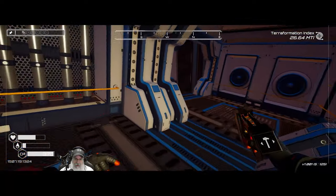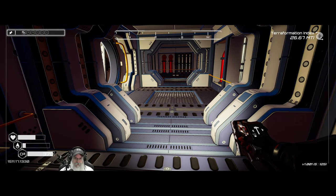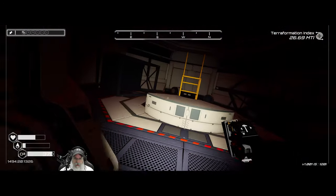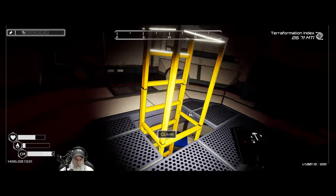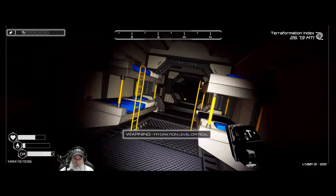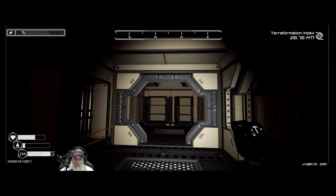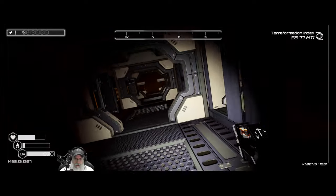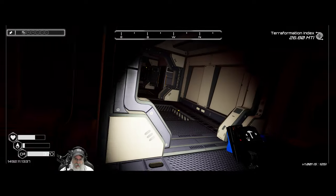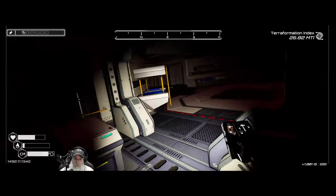In here there is supposed to be a hidden wall that I've missed several times. I think it's by wherever the fusion reactor is, which I think is actually on the other side of this ship. We're gonna continue to let those crates sit a little bit longer to get a little bit better loot in them.